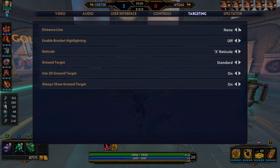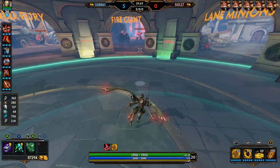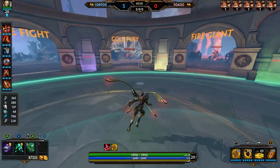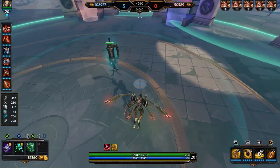Let's talk about targeting. Distance line — none. Bracket highlighting — off. Reticle — X. Ground target — standard. 2D ground target — on. Always show ground target — on. I keep the ground target on because it helps you know where your skill shot is going to be placed even without normal casting or holding with quick cast. You can see a little circle on the ground — when I go to place my three, it lands directly around it. You know where your ability is going to be before you even place it, so you don't even have to hold it.